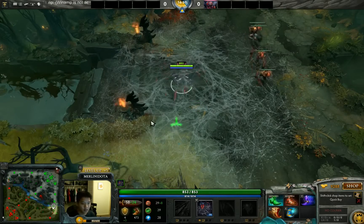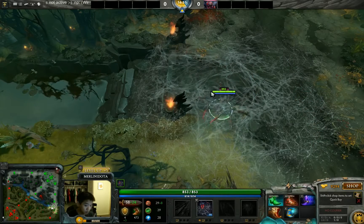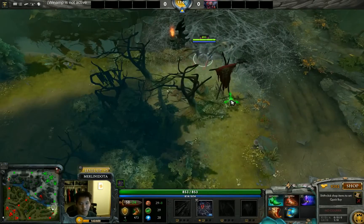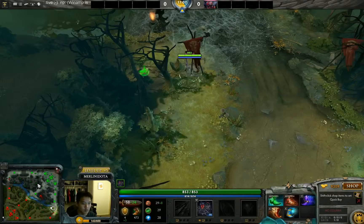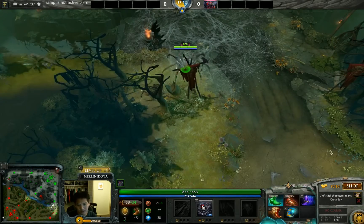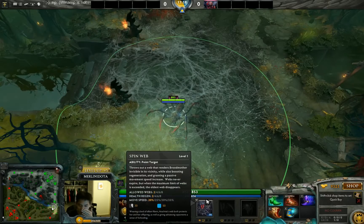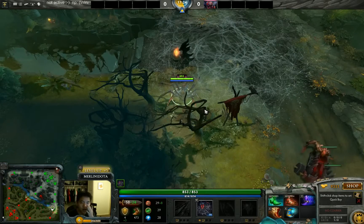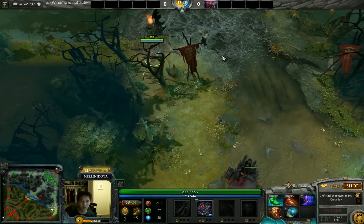Broodmother can't do any of that. She has webs but can't teleport from one web to another, giving her limited mobility. If you need a lane switch, Furion can move to the jungle and clear small camps with treants. Broodmother at level one has spin web and plus-2 HP regen per second — you can't clear large camps with that, and once you leave your web lane it'll be obvious when you return.